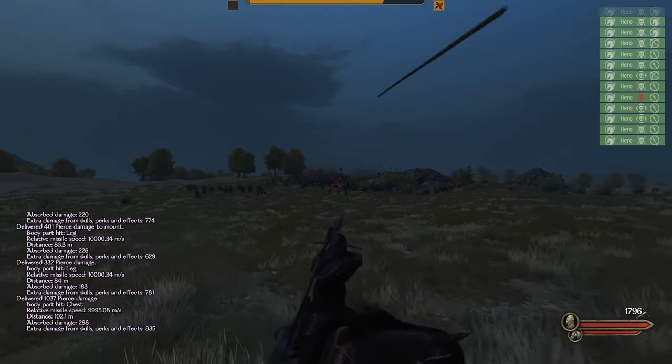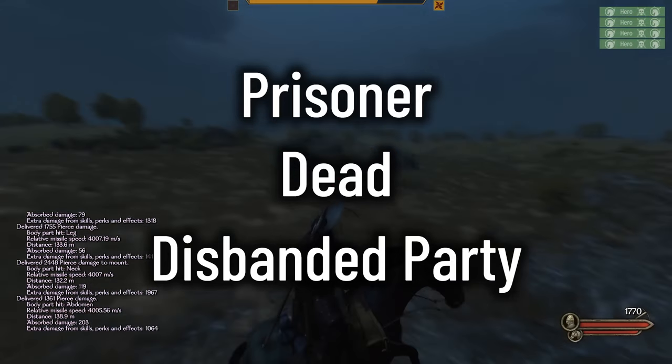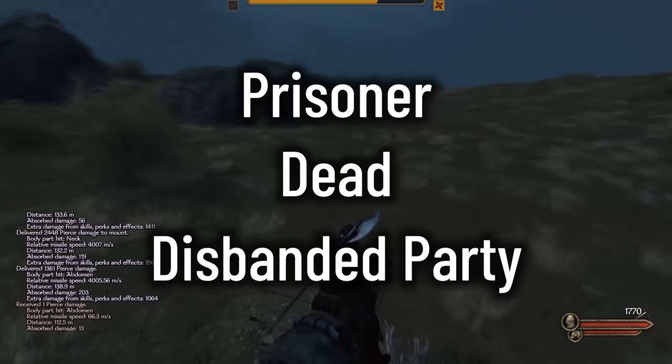All of these perks require your party to be active. For the purposes of this discussion, that simply means you're not a prisoner or dead, or if you disband a companion's party, it's no longer active.